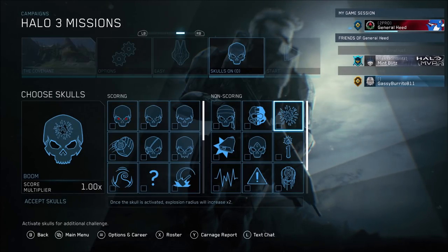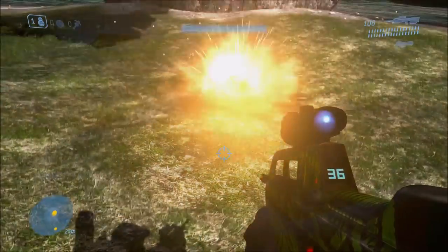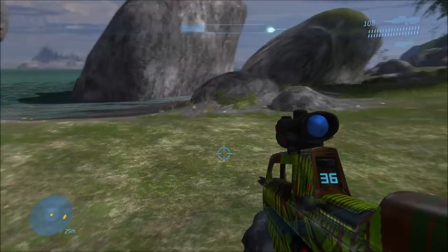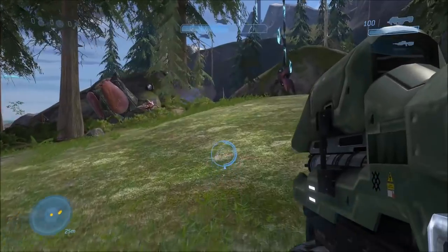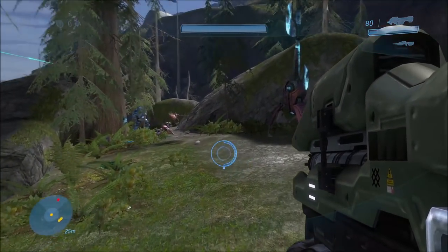Next up we have the Boom Skull. This skull increases the blast radius of explosions. This one's actually kind of hard to show in-game, because the blast radius of Halo 3 grenades wasn't really that high to begin with. But it should increase the blast radius, and combined with the Cowbell Skull, it should make for some interesting launching tricks.